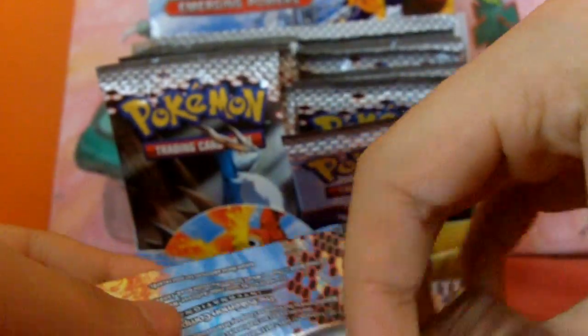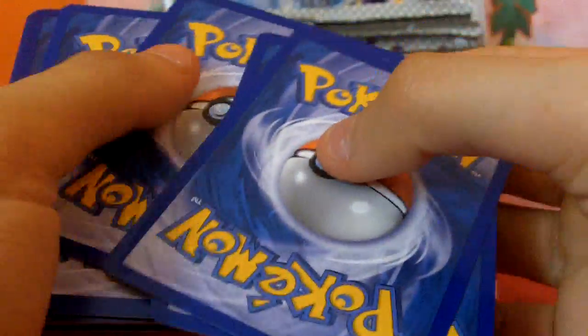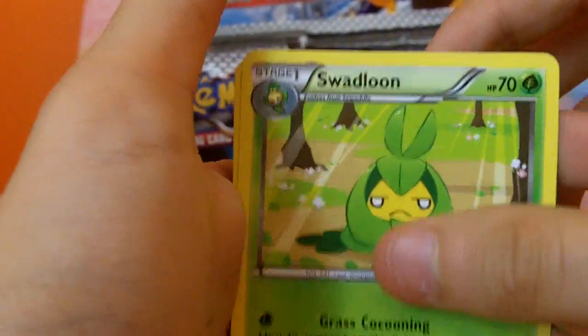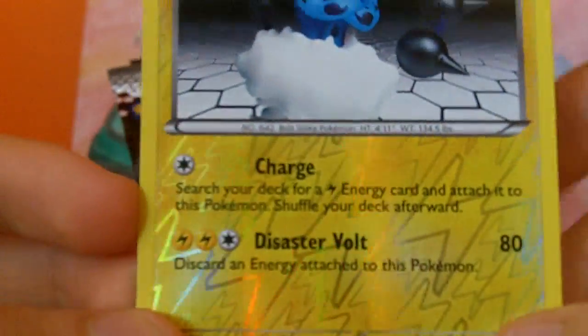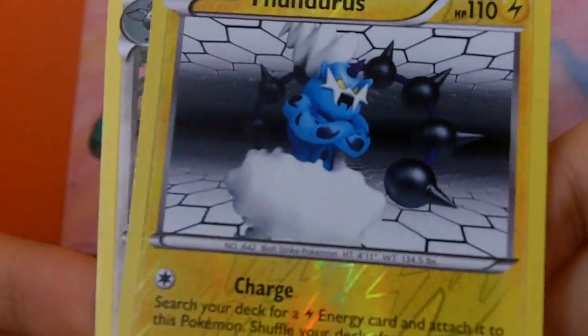We'll start off with the Mountain pack. We've got Pidove, Gothita, Sandile, Petilil, Joltik, Boldore, Swadloon, Pokémon Catcher — I know these are going to be used a lot. Oh nice, Reverse Thunderous! These reverses are really nice; you've got the typing of it all over the card. That's awesome. And Unfezant. That's an awesome first pack.